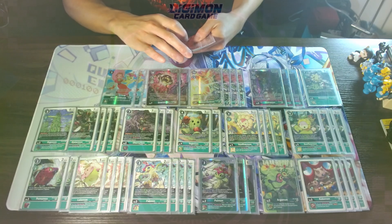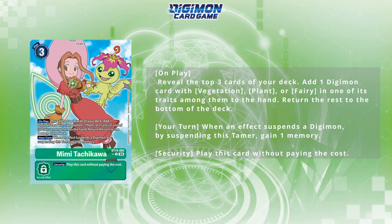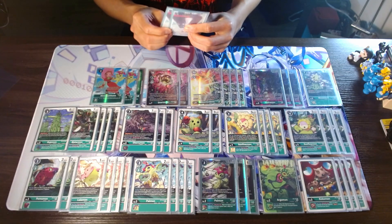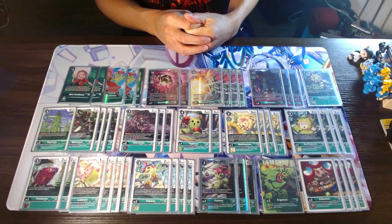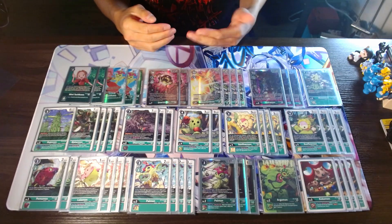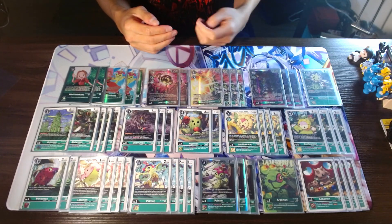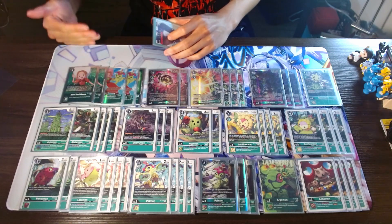Moving on to the Tamers, we run three of the new BT14 Mimi. I really like her in the early game — being able to play her out for three, cycle through the top three cards, and have a way to set up more memory ramping is really, really high value. Her memory manipulation is so, so good, and early game she's definitely the one you want to see. Then two of the original Mimi from BT1 — again, memory setter, which is invaluable for this deck. Being able to push up your stacks, patch in the back, and have another stack ready to go next turn really helps with the tempo and aggression of this deck, which is why I do like her over Yoshino — Mimi provides extra value with tempo and aggression.